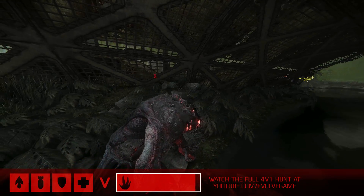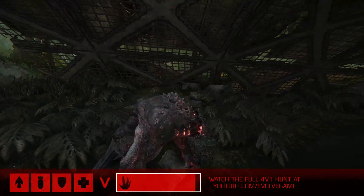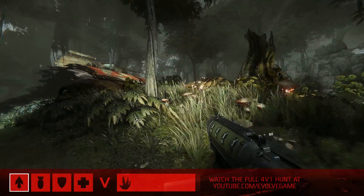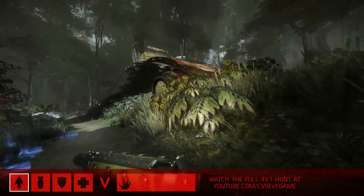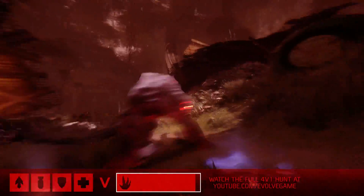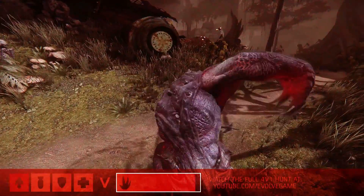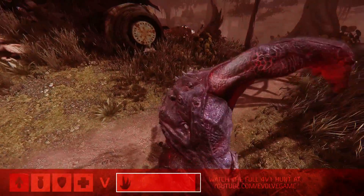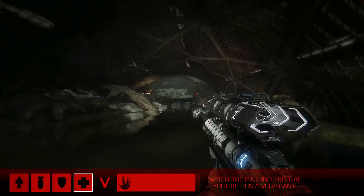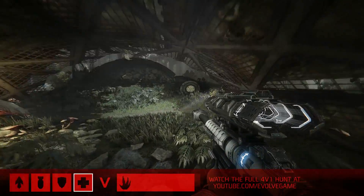Goliath knows what's going on. You can see the red — he can detect movement around him and knows that's one of the Hunters. He's probably aware that's going to be the Trapper. And oh, this creates such a big opportunity for Goliath — he's got a bead on him, and Griffin doesn't know it. He's in trouble and pounced on immediately. This is right at the core of all the mechanics in Evolve: as one, you're just not powerful enough to deal with it. As four, at this stage especially, you can go to town.